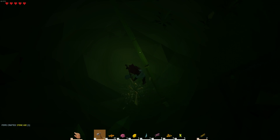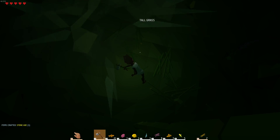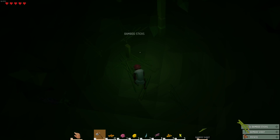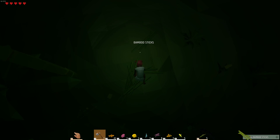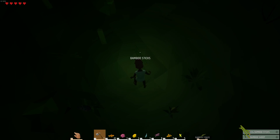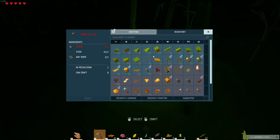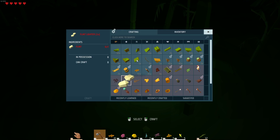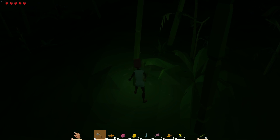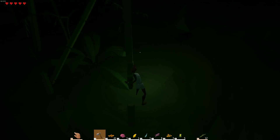There we go. When it gets to daytime I'm gonna go searching for Dan's. But in the meantime I'm just gonna gather some bamboo. Ideally some flint would be really, really good. I'm just gonna take all of this bamboo — I'm just gonna have all of it. Sweet, delicious bamboo. A flint lighter requires two flint and I have zero flint, which is not good. As I can't see anything, I think I may just continue gathering some of these trees.